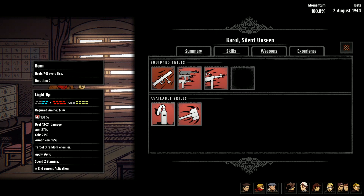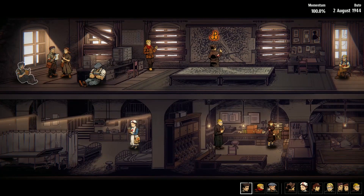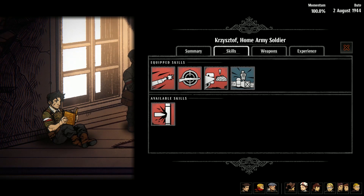A planning phase takes place in a hidden base of operations known as the hideout. Here, players can select new missions from the informant, enlist new home army volunteers from the recruiter, and level up and unlock new abilities for any of your soldiers.